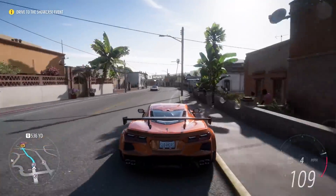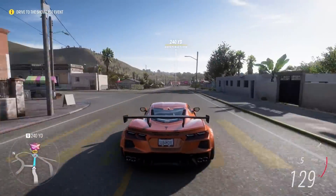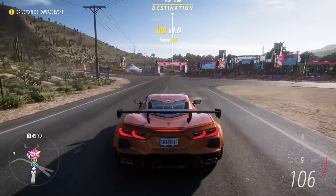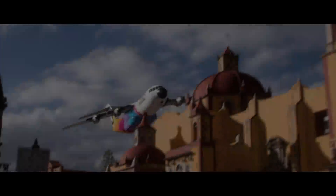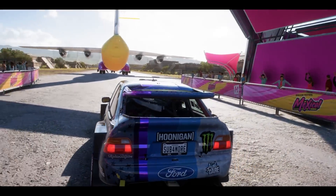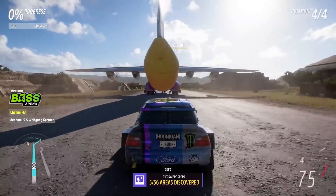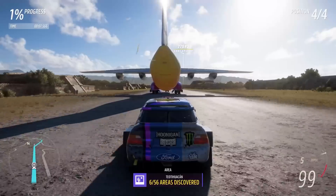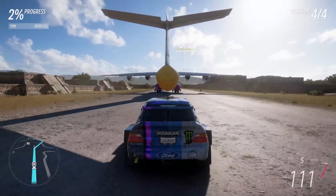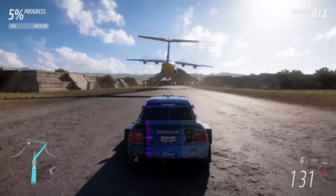We should definitely go check out the first race and then maybe check out some of the cars and the locations around this area. Our first race is a showcase — I'm not quite sure what that means. Did we get to use the Corvette or are we going to use another vehicle? We have a Ford Escort from like 1994. Are we supposed to follow the plane? I don't think I can really keep up with it — it's taking off. I guess we'll just head to the checkpoint and pay attention to what the plane's actually doing.